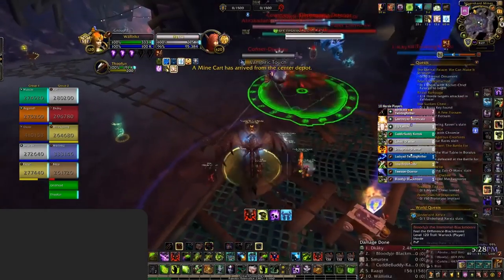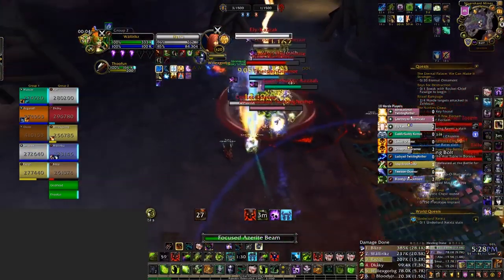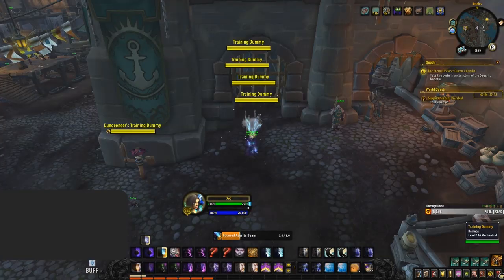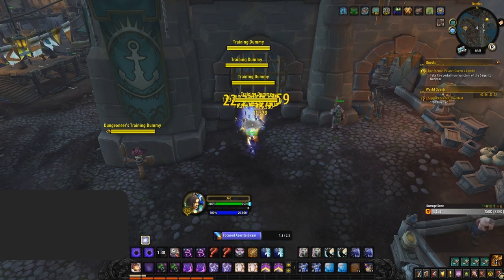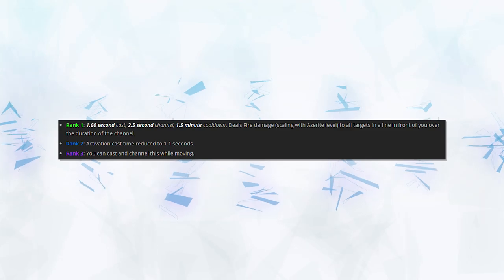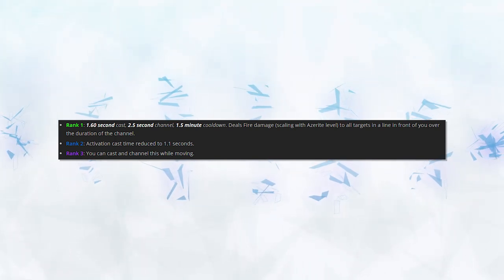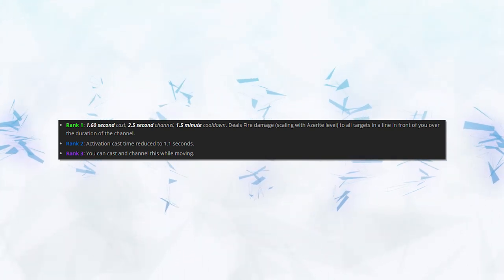The Essence of the Focusing Iris is hands down one of the coolest looking essences in the game, and not only does it look great but it deals some ridiculous damage, especially on multiple enemies. Basically how this essence works is that after a short cast time of 1.6 seconds, you will then channel a beam. This beam will deal 126k damage to all enemies in a line in front of you, similar to Demon Hunter's Eye Beam but with a little bit of a longer range. Rank 1 is a 1.6 second cast leading into a 2.5 second channel, dealing damage with each tick, with a baseline damage for its full channel of 126k.